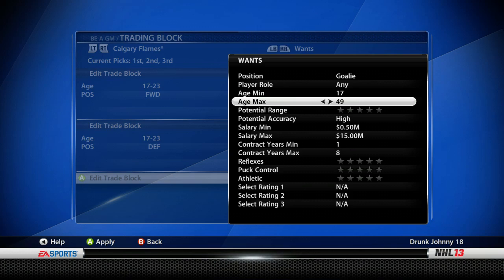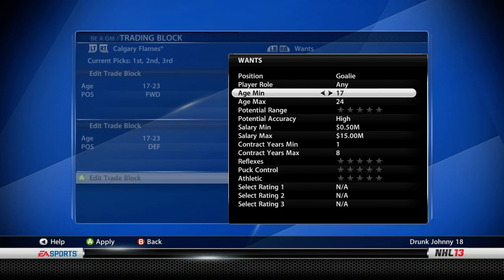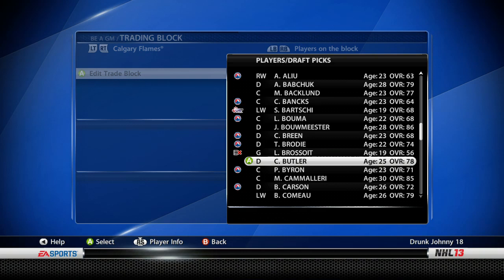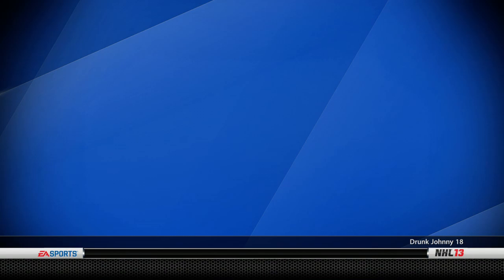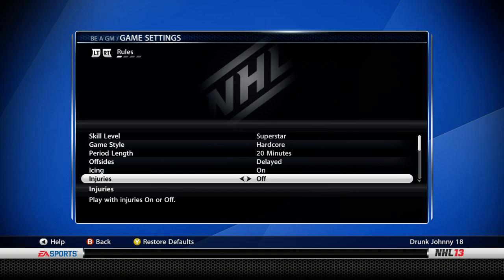We're also going to add a goaltender to the trading block criteria — four-star potential — just in case that scouted goalie doesn't pan out or we don't get the first overall pick. Adding players to the trading block: Jerome McGinley, Kiprusov, and Camilleri — those are going to be our best trade assets. I'll commit to those changes. Also confirming injuries are turned off — good, that's already done.